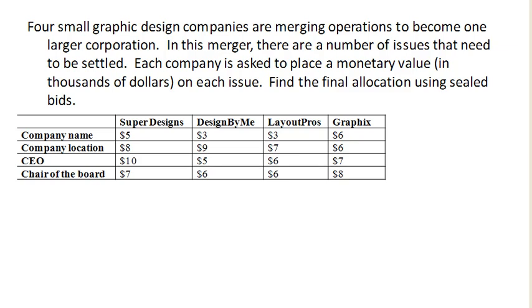Four small companies are merging, and in the merger there are a number of issues that need to be settled. Each company is asked to place a monetary value on each item, and then the allocation will be done using sealed bids.